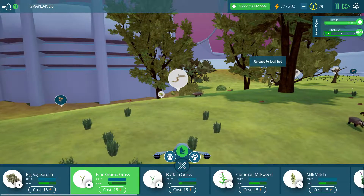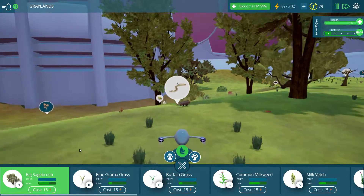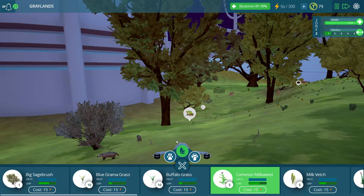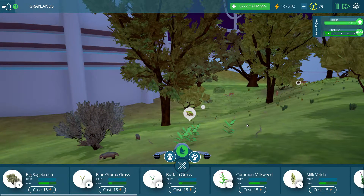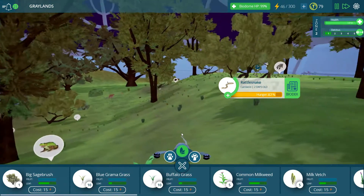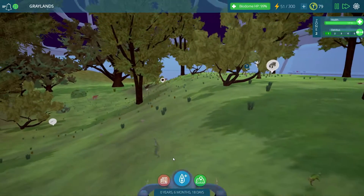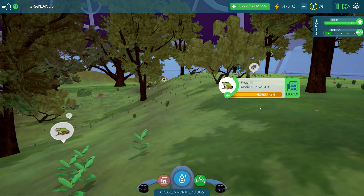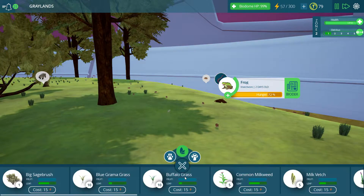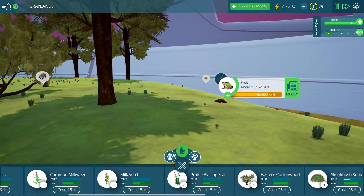Let's go put down some more grass here — I want to get plenty of grass down. Get a nice sage bush down too. Put down some milkweed right about there so that this snake that's kind of just slithering... Is he actually getting anywhere? I guess he is, just really, really slowly. Got a couple frogs hopping around too. There he is. The frogs need something to eat, so we're going to need some insects besides those earthworms.